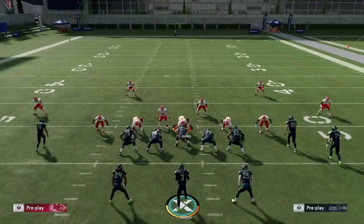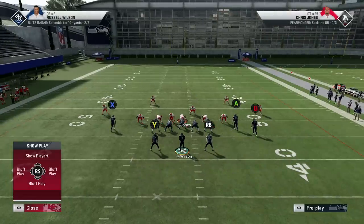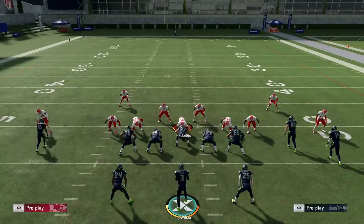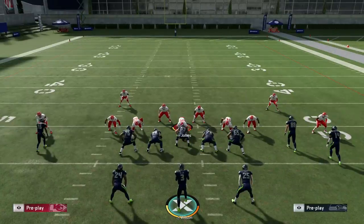You can attack this by passing — zig routes, corner routes — because what you're going to see is they're going to press, shade over the top, blitz all linebackers. You have two options: you can max protect and try to beat it that way, or you can take advantage of it being a 3-4 defense. There are plays in here that take advantage of it.